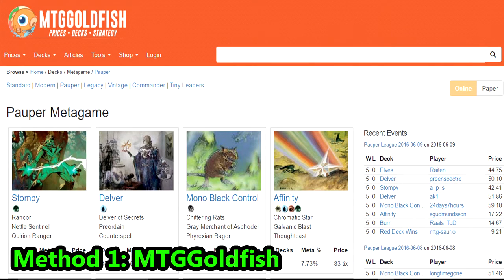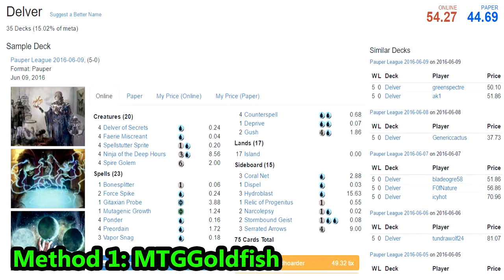MTG Goldfish is one of the best websites for Pauper players. The top 8 decks of the format are featured, as well as the prices for each one. If you want to find a deck in the format that is competitive, top tier, and easily accessible, this is the first stop for players.